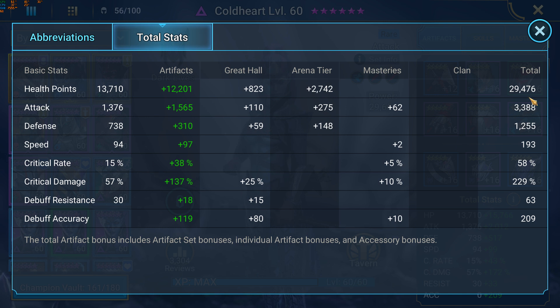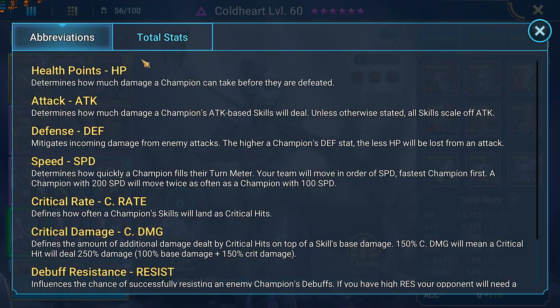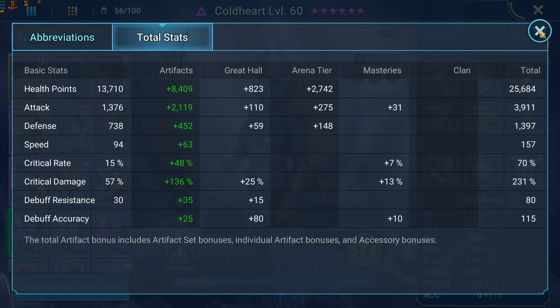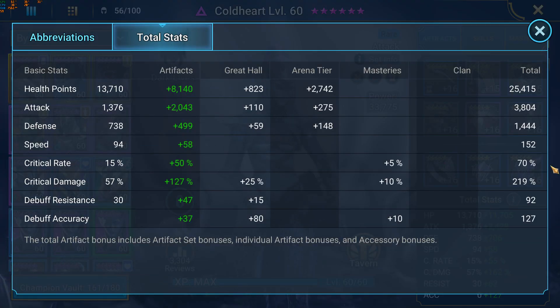For her stats, we are looking at over 3,000 attack, 193 speed, and enough crit rate — but not quite enough to guarantee a crit on her A3, which slightly affects the success rate. And then a decent amount of crit damage. For the other two, it's sort of the same thing, but I think they have a little better crit damage. I found the sweet spot for all three of them to be on average about 220% crit damage.